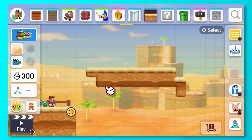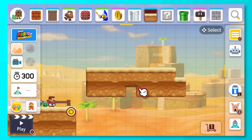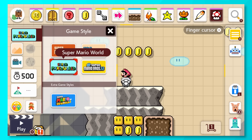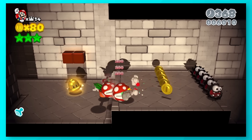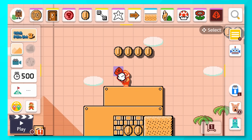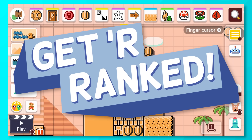Defining a power-up was surprisingly hard to do because the idea of one ranges in a large spectrum, but I decided that if it attaches to your body and it changes you, that counts. So that means no power-blocks or potted piranha plants, but things like a blue shell or cape feather will count. And with all that said, let's get her ranked!